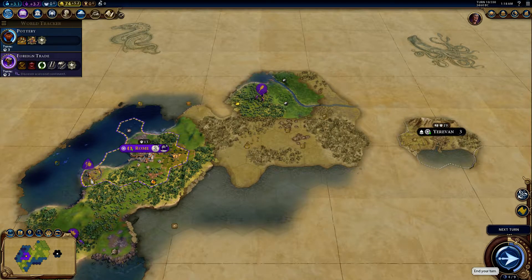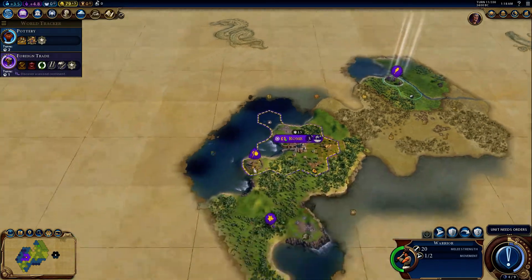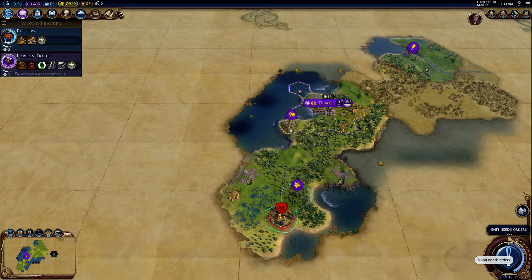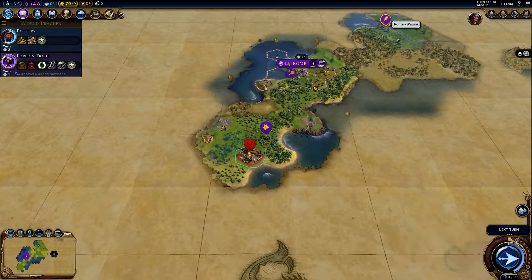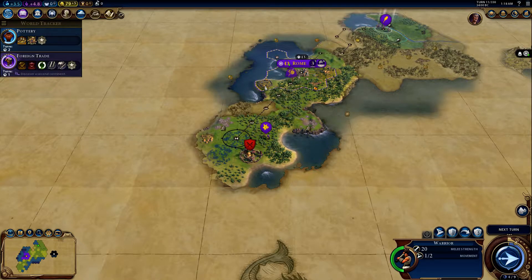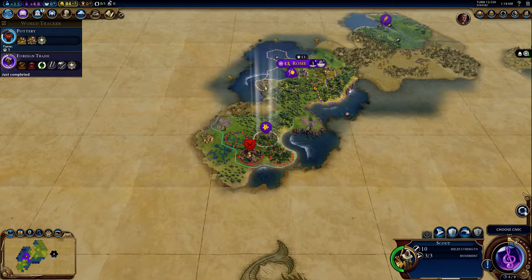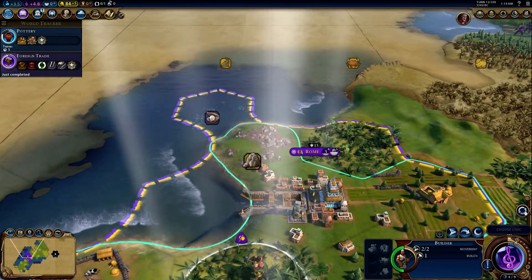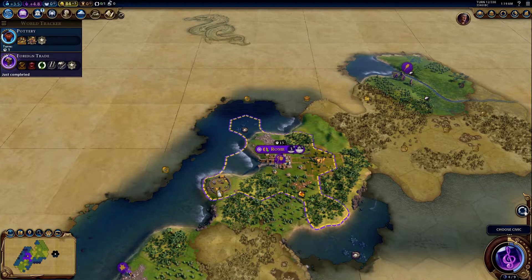I'm pretty surprised we haven't seen any other civilizations yet. I guess we've got a nice little place all to ourselves over here. That's exactly what I was talking about with the barbarians — I knew there would be one somewhere. I kind of don't want that guy to die, so let's try and bring him back here. I don't think I have any technologies to do anything else right now, so I'm just gonna let him sleep until something pops up.